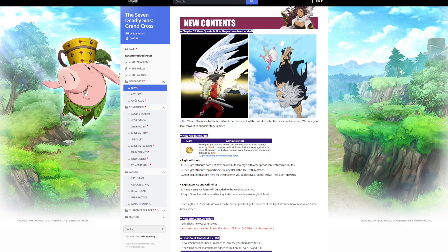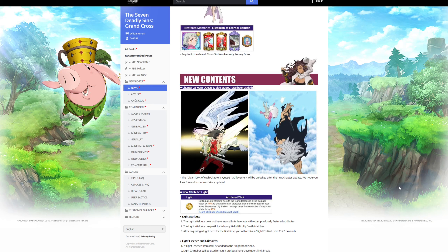We're also getting Chapter 23 of the main story, and with it we'll see a bunch of new animations — a new ultimate for Zeldris, Chandler and Cusack's evolved forms, and some new animations with Escanor, specifically Holy Spear Escanor, so that's kind of cool.